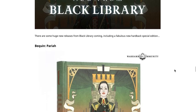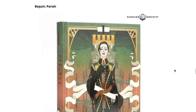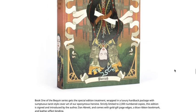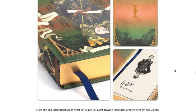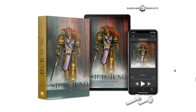Moving on to Black Library, we have the very limited Bequin Pariah. It's super cool, has some nice art, and looks like a very high quality book. It is very limited — signed by the author, only 2,000 copies — so keep your eye on that because it will no doubt be selling out.